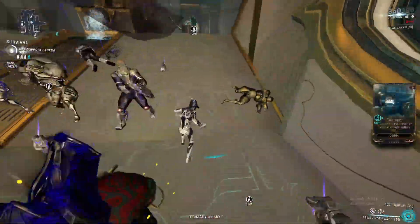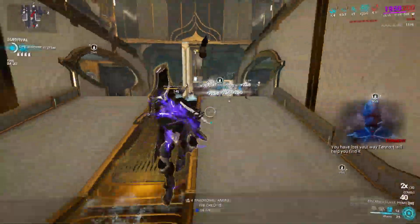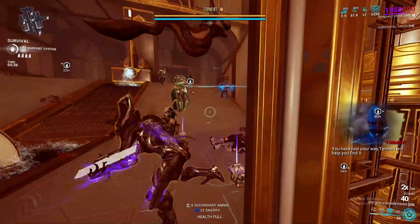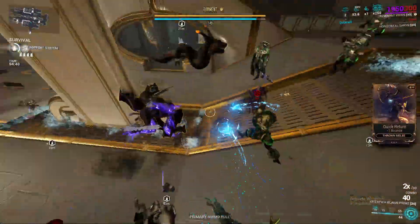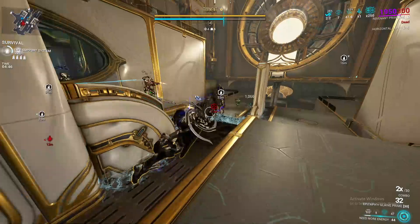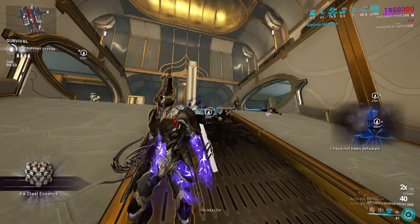Here's an Acolyte — Torment. We'll do the combo on it. I actually wasn't sure if you could Enthrall Acolytes, but you can — I was wrong about that. Lost all my energy though, so I'm just going to use Lega Prime to kill this one. And there you go — that's the build. Very, very simple.